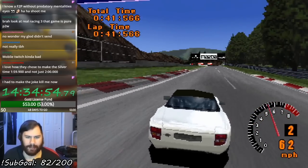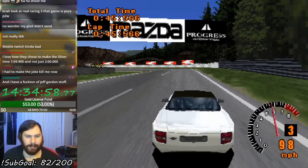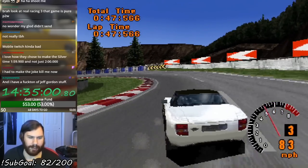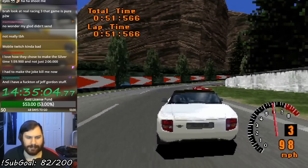The gold time for High Speed Ring is a good example — they could have made it 1:04 flat but instead they decided to go with 1:03.99. Marketing.